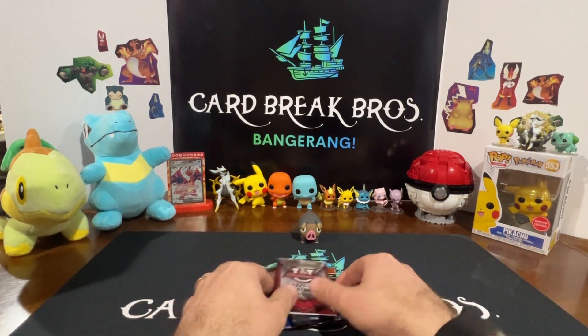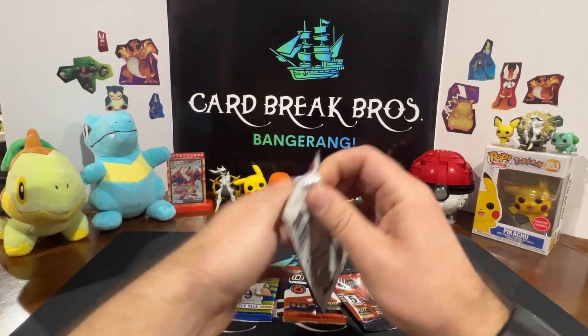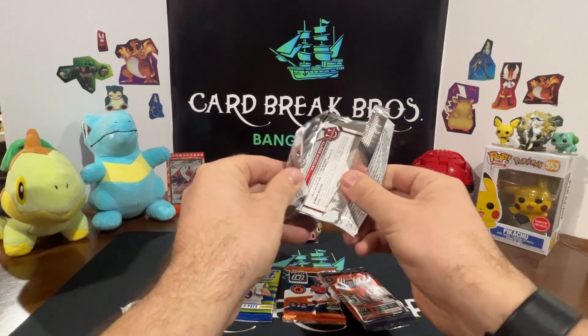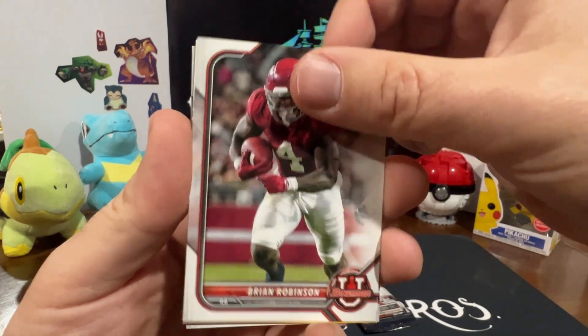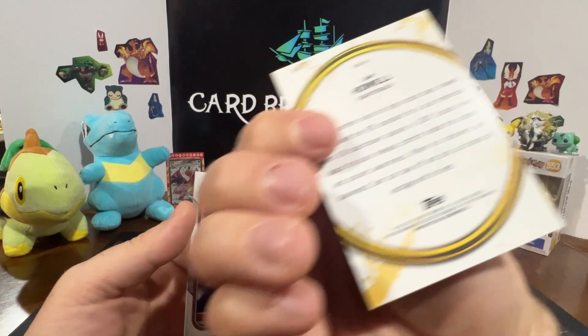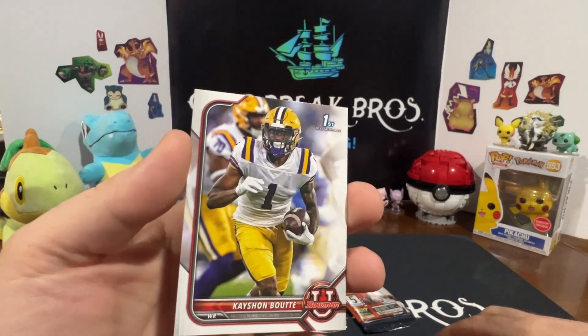So we got our next four packs here, hopefully we can get some hits. Opening up some Bowman 21-22, let's see what we get. Colby Wooden, Brian Robinson - Golden Boy - Sam Howell, and a Kashaun Bout. All right, let's move on to the Absolute Football 22.